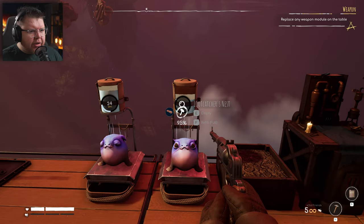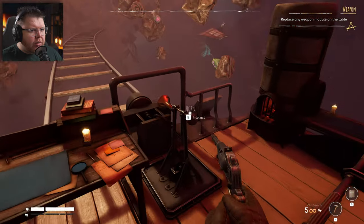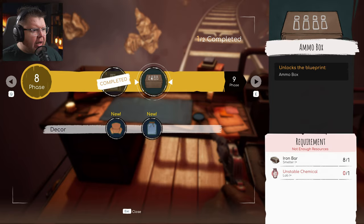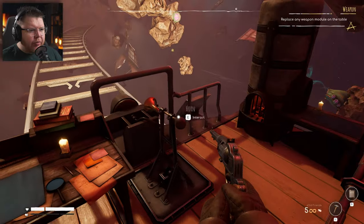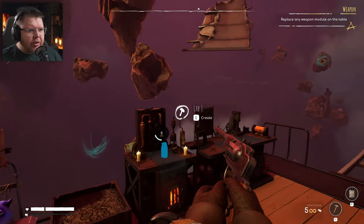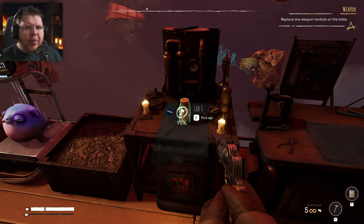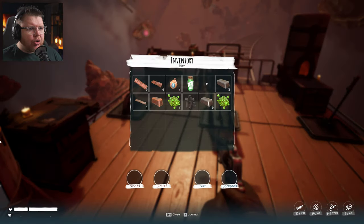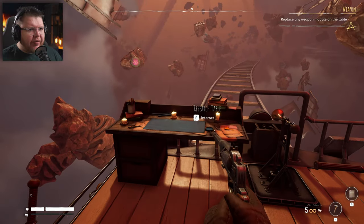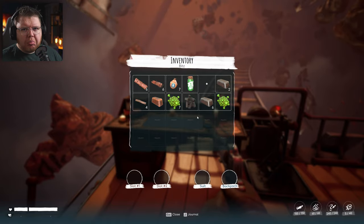The helper creature needs water, so he can't see anything right now. We'll move along a little bit. Next up we need to make an ammo box with unstable chemicals. I need to replace a weapon module on the armory table, which I don't have yet — no weapon modules at all. So I'm guessing I'm just going to have to advance and maybe look around another base.